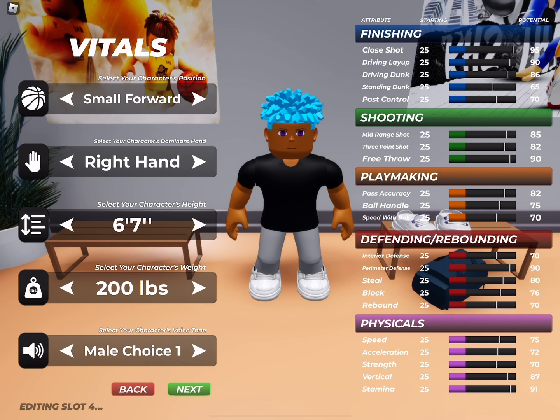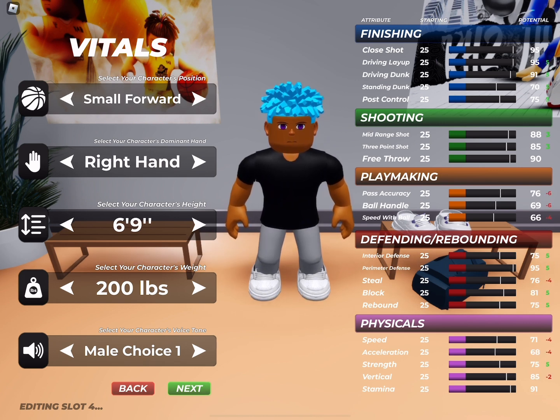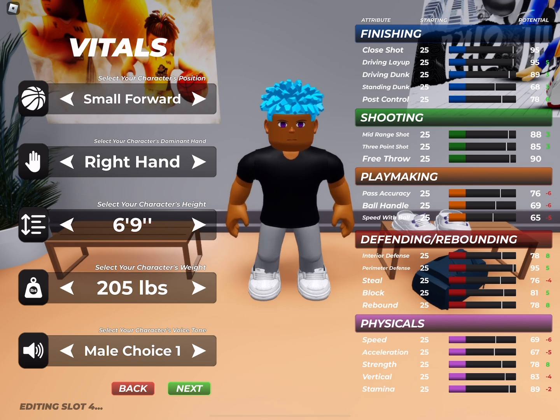When it comes to hand, you can go with right or left — I just went with right. You're going to want to go with small forward, six-nine. You can choose whatever voice you want, and then with weight you're going to go with 200 pounds — I meant to say 190, but you guys understand.